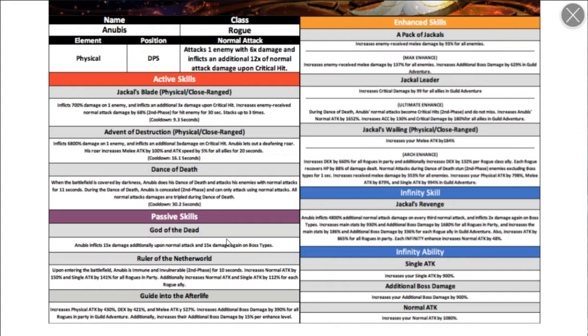First passive: Anubis inflicts 15 times damage on normal attacks, and times 15 again against bosses. Upon entering the battlefield, Anubis is immune and invulnerable for 10 seconds — that's going to be really nice for PvP.